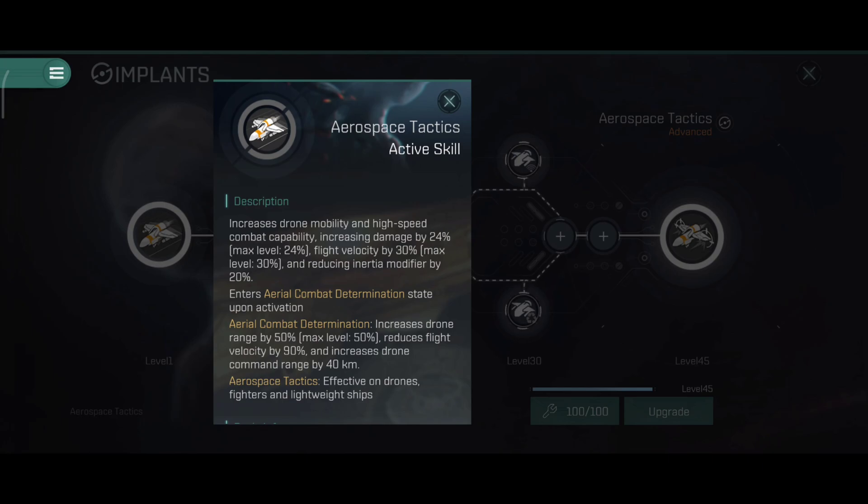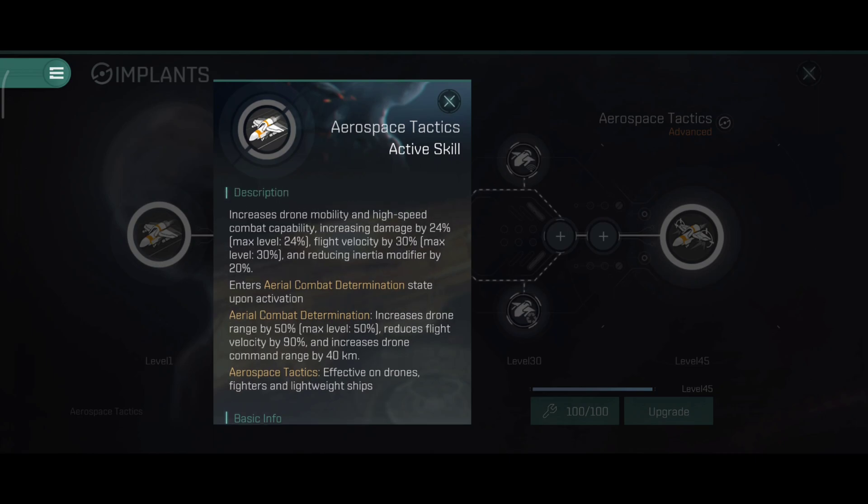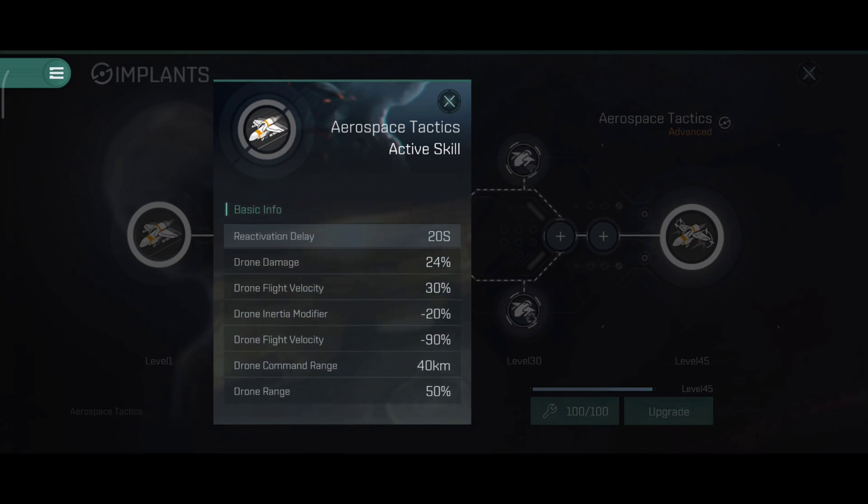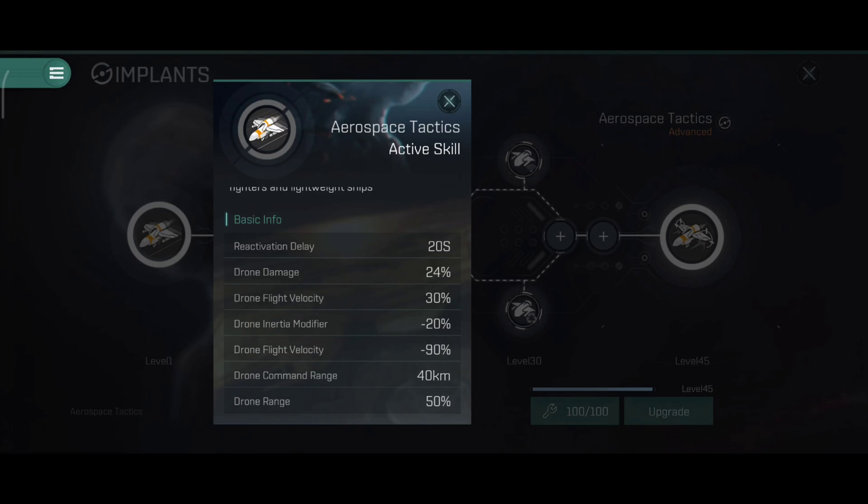I didn't really expect the effect to work like that - I expected a pure speed bonus, but it has a significant drawback. Still have to see how it performs in actual combat. The extra range is definitely welcomed. Fighters performing like sentry drones is something I haven't heard of before in this game. It's only an extra 40 kilometers, so around 540 km total range, which is okay. You could potentially extend that further with a different rig setup, but most carriers usually have a DPS-focused or tank build.